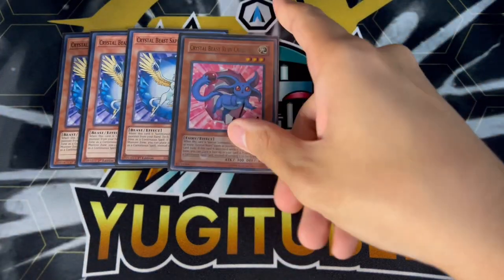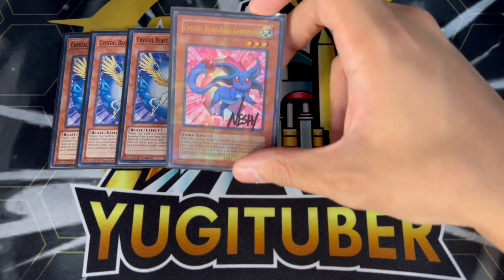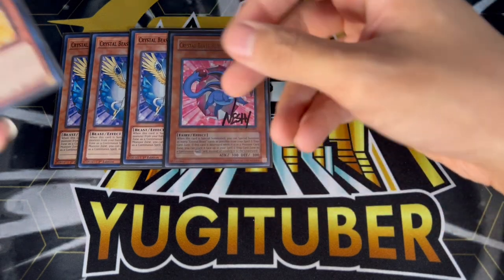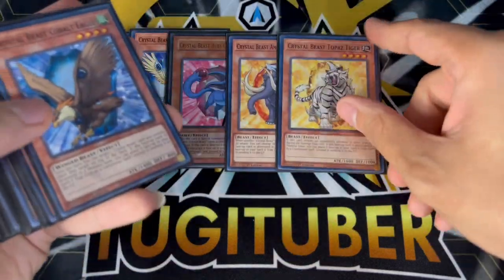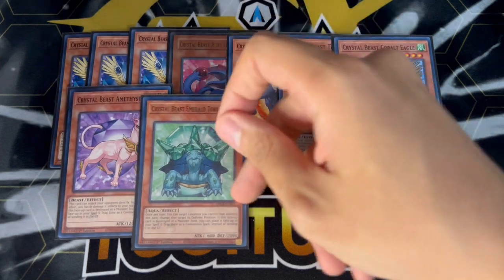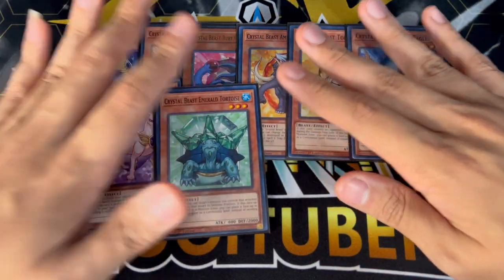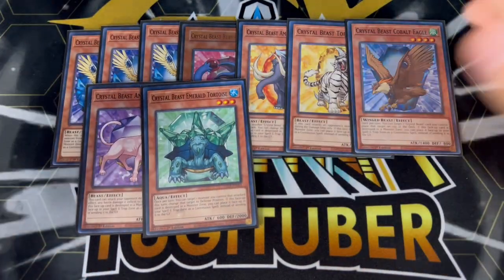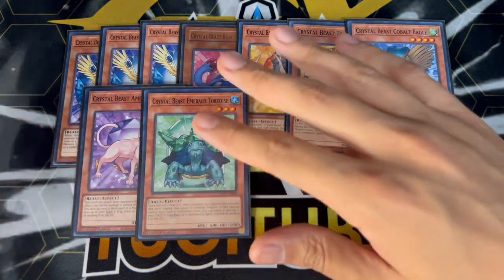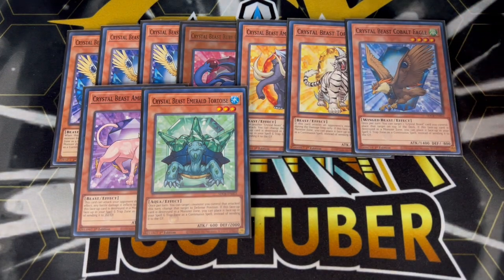Then we're playing one of each of the other names — one Ruby, one Amber, one Topaz, one Cobalt, one Amethyst Cat, one Emerald Tortoise — we're playing all the names. So why are we playing all the names? Because you guys are watching a combo build of the Crystal Beast deck. If you guys are playing Conclave Control, you definitely don't play all the names. However, you have to play all the names because you want to turbo out Rainbow Dragon as fast as possible in this deck.